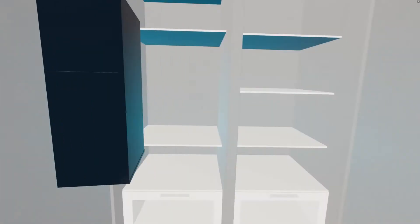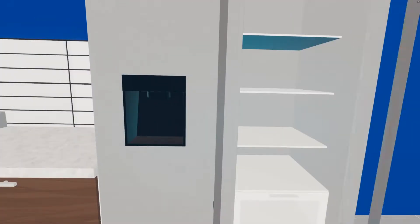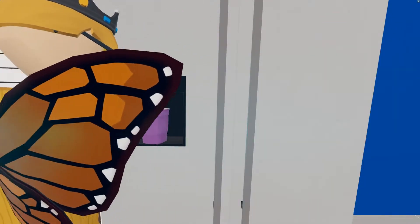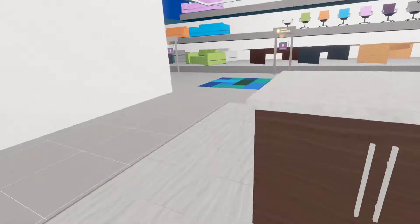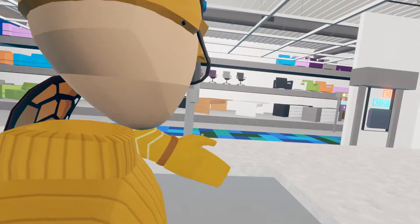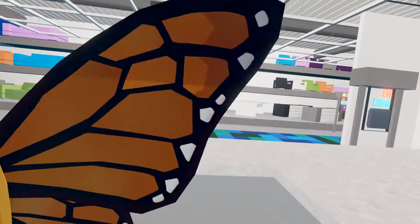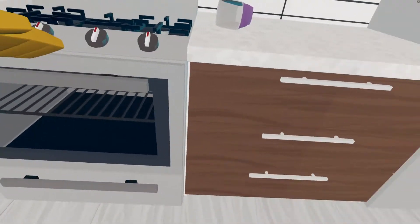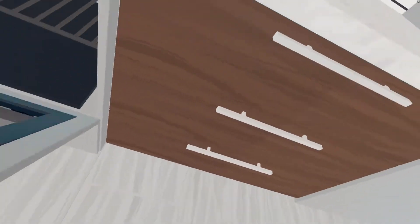It has a working fridge — you can open it up, close it, and you can even grab yourself a little drink of water. Over here we have the sink; you can tap it and get some more water. Over here we have the oven; you can open it, put your food in, and close it.